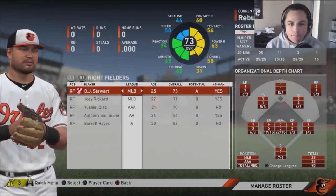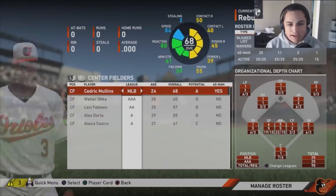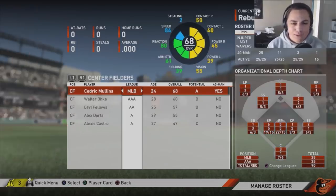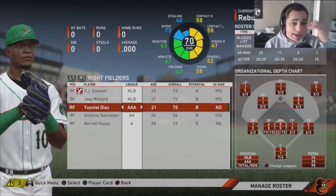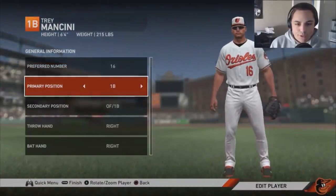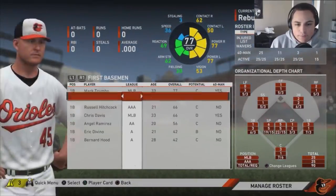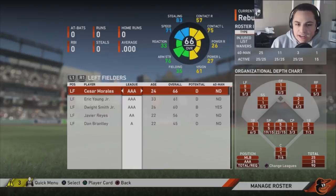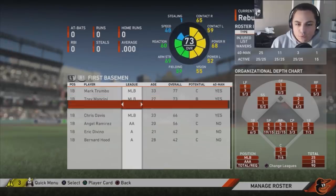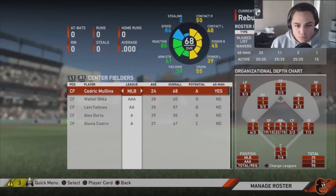That way I'll have Joey Reichard in right and DJ Stewart in left, Cedric Mullins in center, and Trey Mancini at first. The outfield is young with some nice talent — Yusniel Diaz as well. I'm going to move Mancini to first now since he used to play there. It brought his rating down a little but it'll work better. Then we won't have to worry about losing a first baseman once we trade Chris Davis.